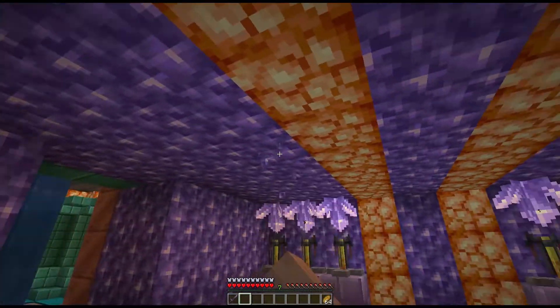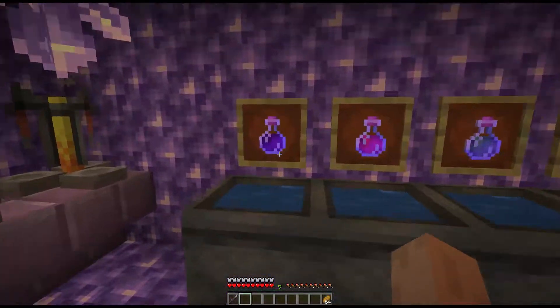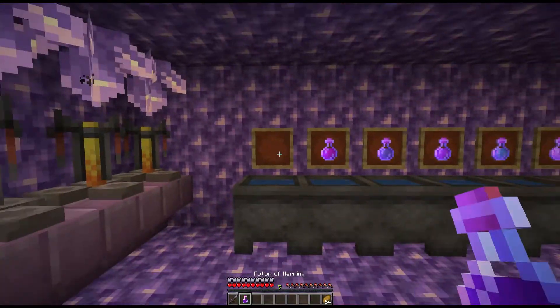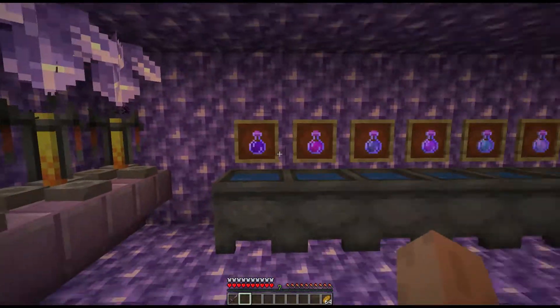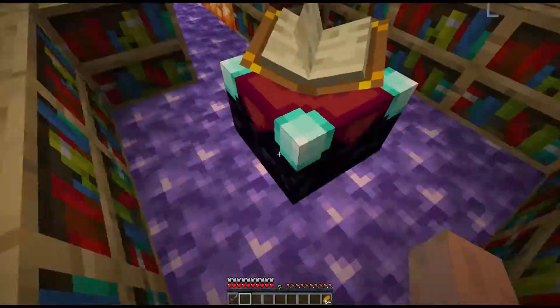Our next area is the enchanting room. There are brewing stands, and the whole area is decorated with amethyst, which I think fits pretty well. There is also the — I don't know how to call it — potion area, and we also have a full enchanting table of course.